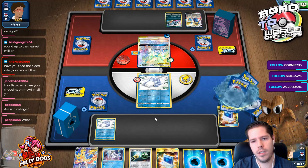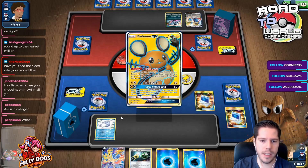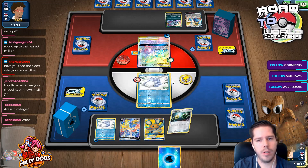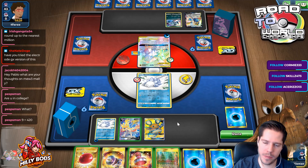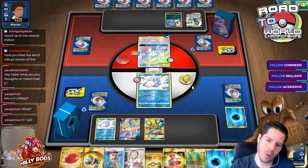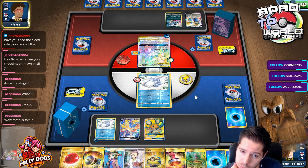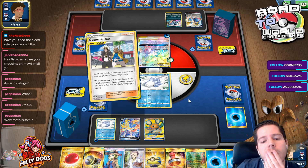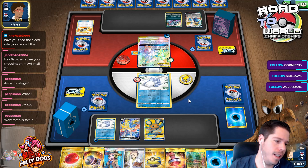I'm going to set up station and just let it change here since I'm not planning on attacking. I might as well attach energy to the other Snom for retreating purposes. Then we'll go ahead and pivot. No Lapras in hand. Decent setup supporters so my vote will be GX next turn. Lapras VMax is never one-hit KO'd — so that's very good.